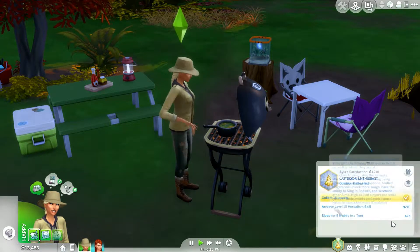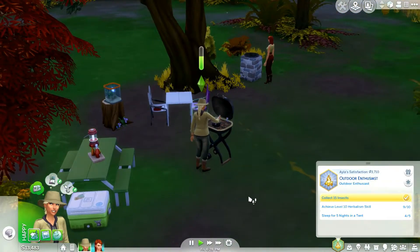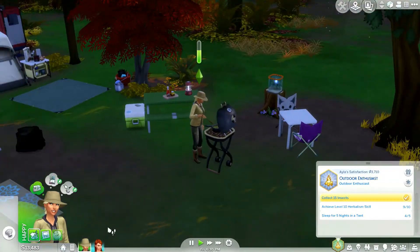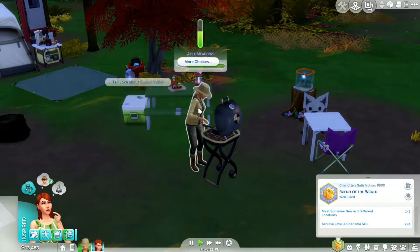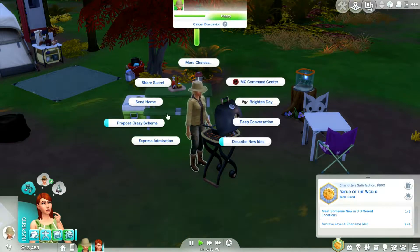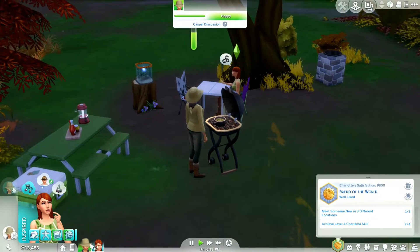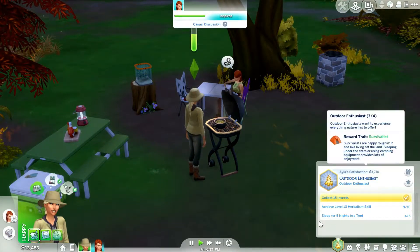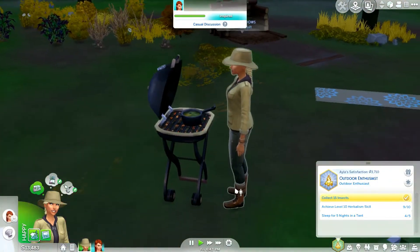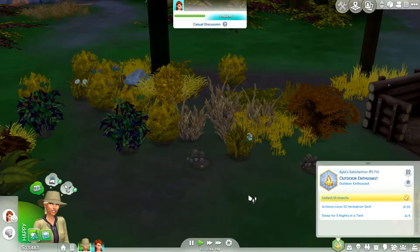She only needs to sleep one more night in a tent. Once she completes her aspiration, we can throw a Winnie Roast, since this is something that came with the Outdoor Retreat game pack. I've also played a couple of days on my own so that her skill could go higher faster, and it wouldn't be as repetitive on camera — she was always brewing things basically.